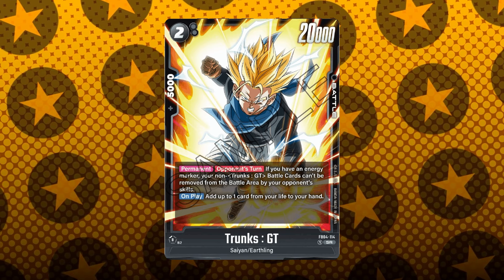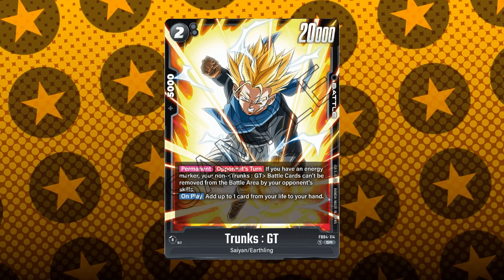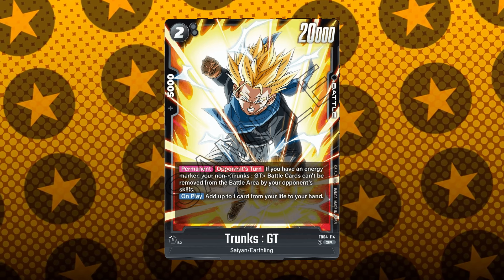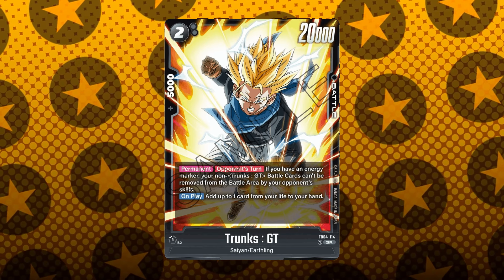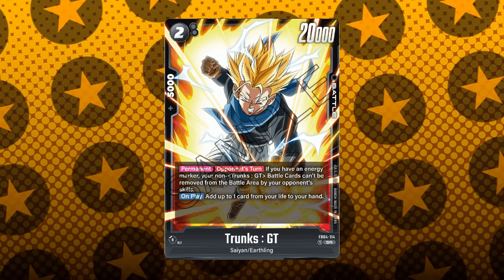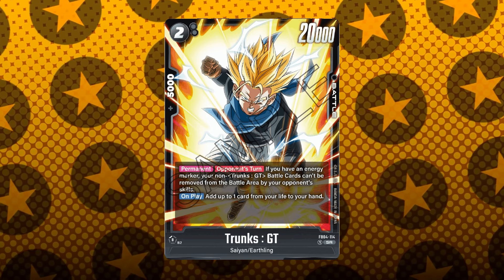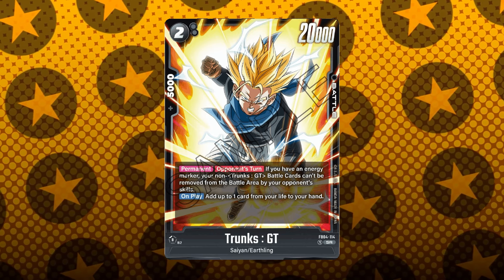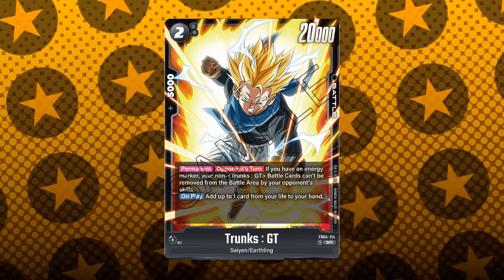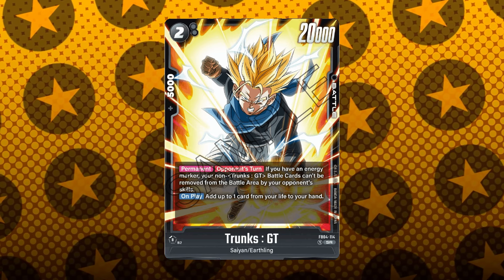And then finally we have Trunks GT — a 2-cost, 20k battle power with 5k combo. It has the permanent opponent's-turn ability: if you have an energy marker, your non-Trunks GT battle cards can't be removed from the battle area by your opponent's skills. I'm pretty sure KO abilities still work on your cards, but please let me know in the comments — I'm not entirely sure if this protects from things like double Androids, Cell, or Broly, or if it specifically protects from being bottom-decked, which is a strong counter to the blue archetype. It also has the on-play ability to help you self-awaken.